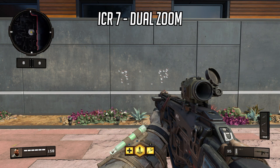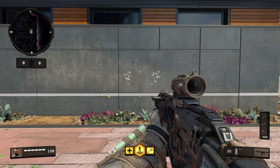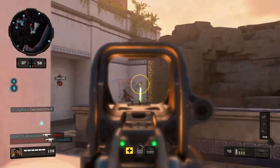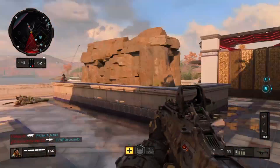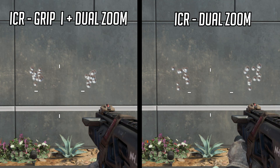However, when it comes to both the dual zoom and recon sights, something interesting happens, as these two sights dramatically reduce recoil by about the same amount as grip 1. Therefore, it might be of interest to use one of these two sights to reduce recoil to free up an attachment slot, or possibly combine the grip and sight for further recoil reduction.